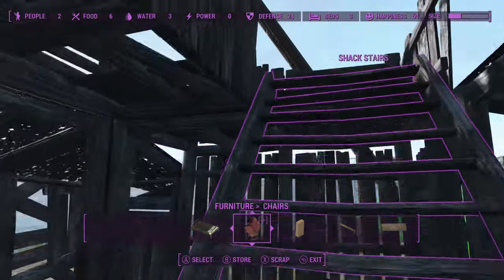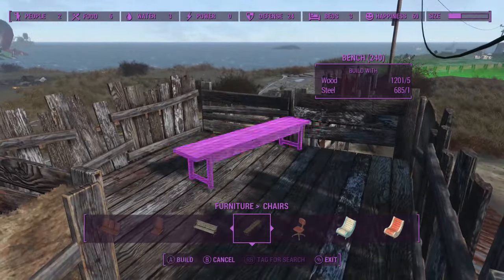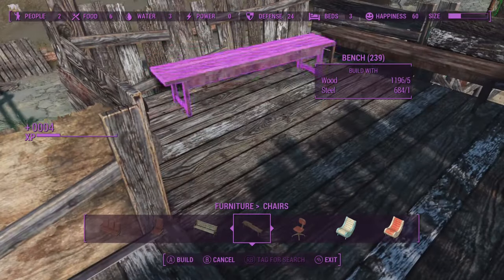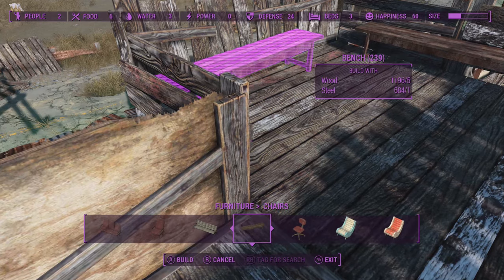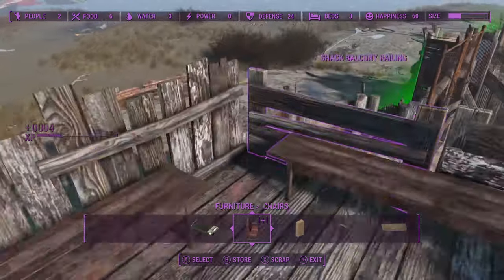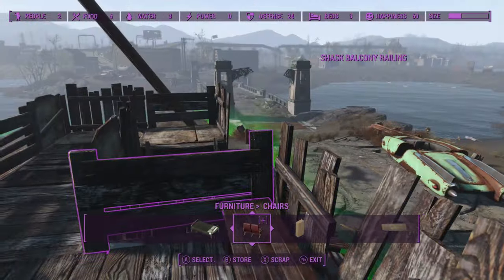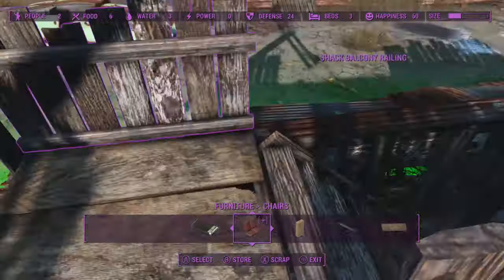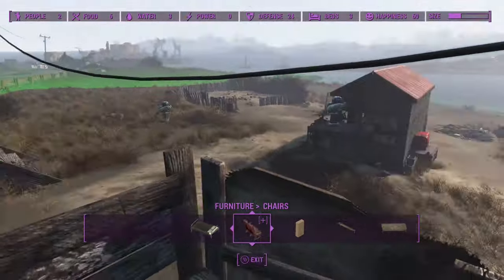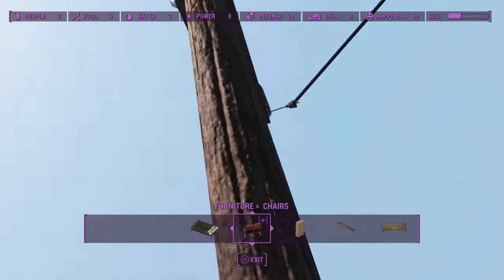Let's go upstairs and add some benches up here. I could probably put like another security station up here, but with these two I don't know if I really need to. I could also put a turret up here — I might do that actually. I just don't know where, considering this thing is here that I can't get rid of.